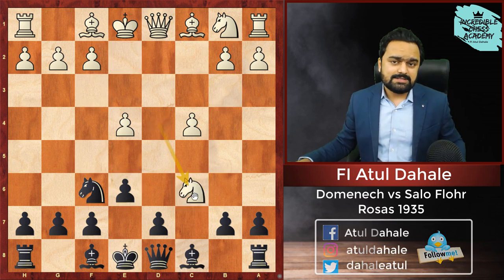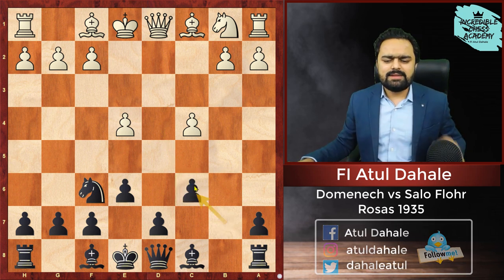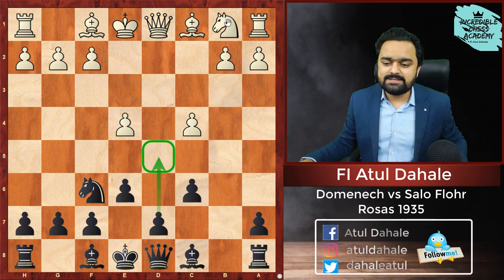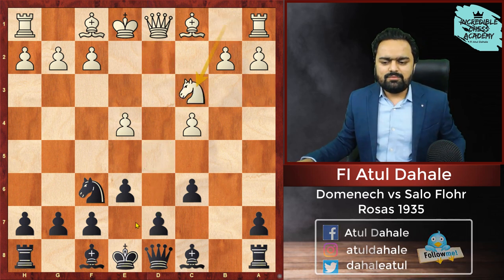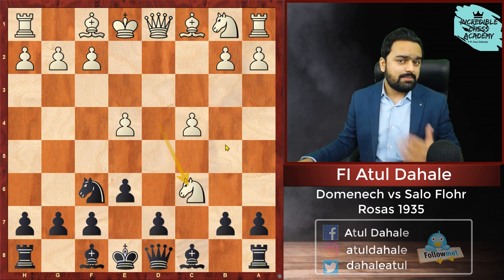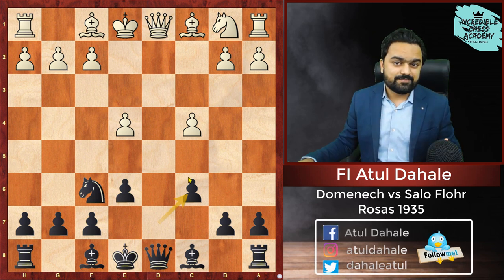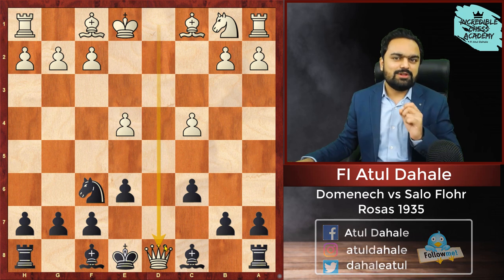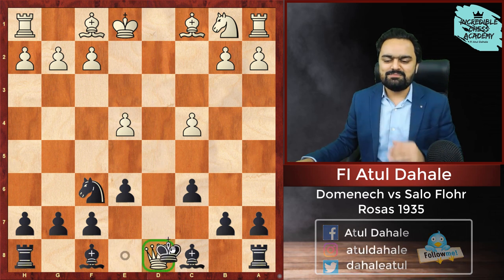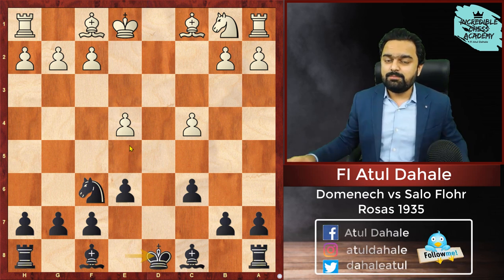Black has two options: he can capture bxc6, but that won't be great because the position will lead to exchanges after d5. What actually happened in the game is dxc6 was played, and Sallow Flower is offering a queen exchange in this position. He will be getting some small advantages in the coming queenless middlegame. King takes d8 — now the queens are off the board — and White plays f3, supporting the pawn on e4.